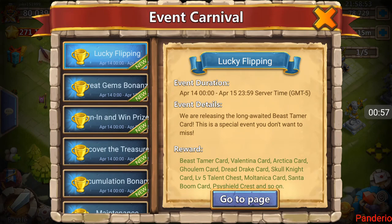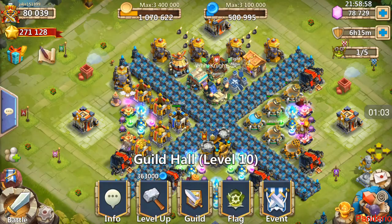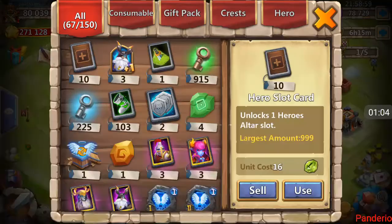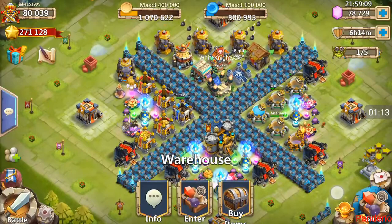We have all kinds of flips to do — 80,000 gems worth of flips. Look at that, 48 chances. Let's look at his altar and see what he's missing. First I want to look in his warehouse. Not much, not much at all. Okay, let's go ahead and look at his altar.